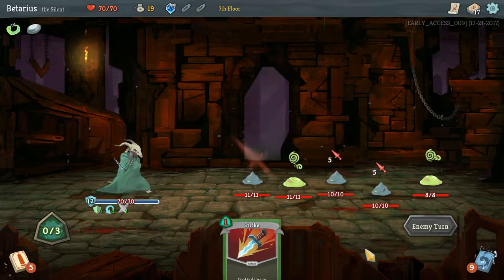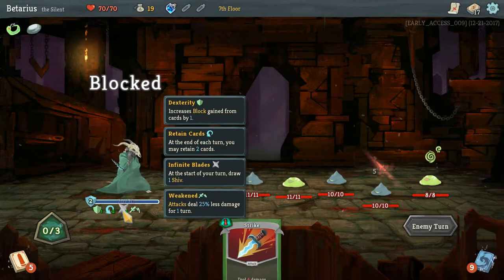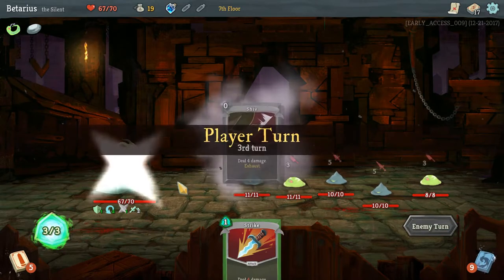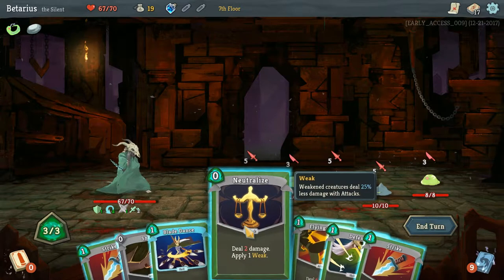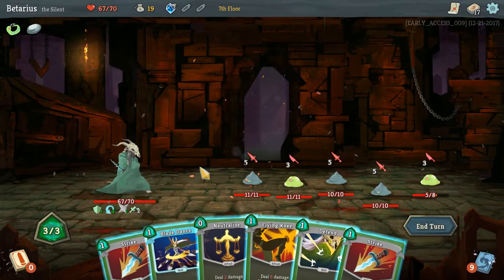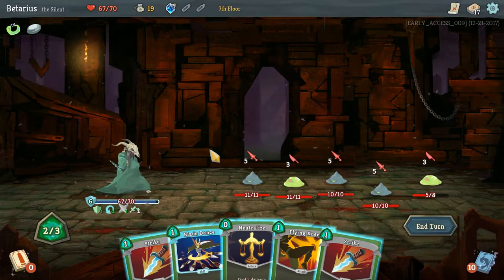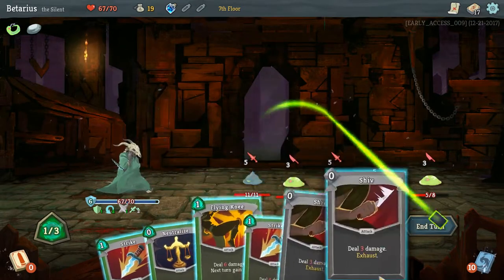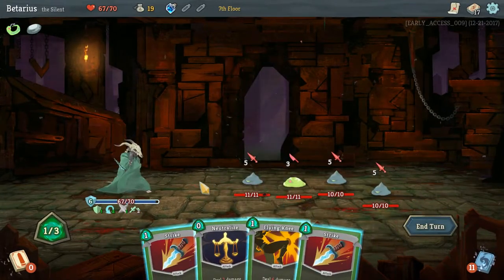I might need to deal some damage here. That's gonna weaken me. At least now the Shiv will be free so I can start dealing some damage to these jerks. Let's start getting rid of this guy. I'm gonna gain 6 block. I'm gonna add in 2 Shivs in an attempt to murder one of the slimes — that's a little less damage I'm gonna be taking.